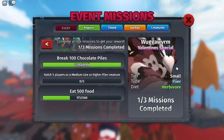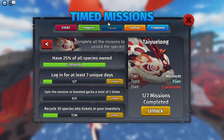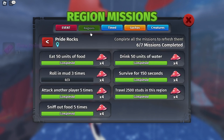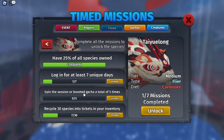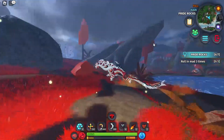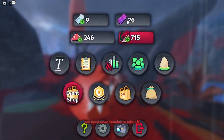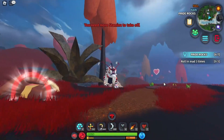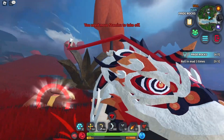Now I will show you how you get the Taeyu Long. It is in the timed missions section. You will need to have 25% of all species owned, which is not that difficult. You will need to log in at least 7 unique times this month, which is pretty easy. Spin a session or boosted gacha a total of 5 times — I would recommend the boosted gacha because it's a lot cheaper. And recycle 30 species into tickets in your inventory; I've already done 7 and that's just been today. It's not that difficult. If you save up your time points you can get a lot of it pretty fast, and you still have all of this month to go, which is quite a bit because we're not even halfway through this month.